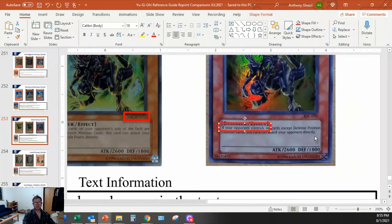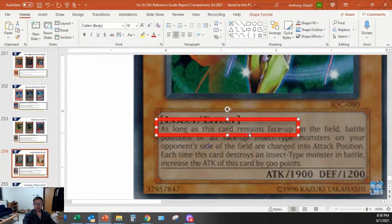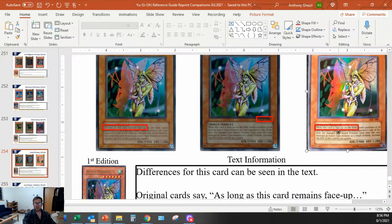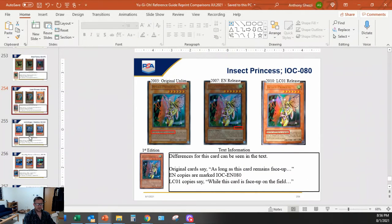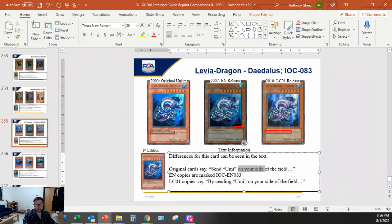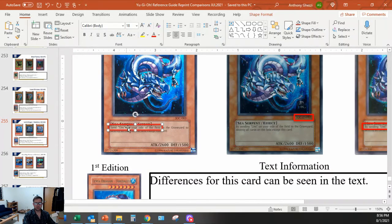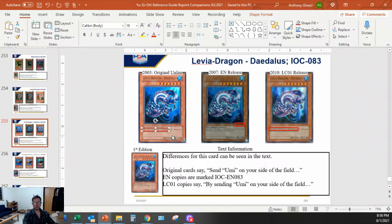During the end phase of the turn this card is sent to the graveyard - versus on the reprint: 'during the end phase of any turn this card is sent to the graveyard.' That errata actually made the card more playable - because it's not implied, it has to be said. For Levia-Dragon Daedalus: 'by sending Umi on your side of the field to the graveyard' - original says that, reprint says the exact same thing essentially, just different phrasing.